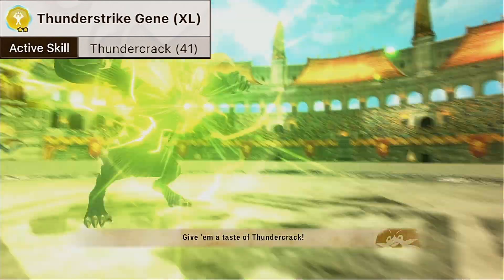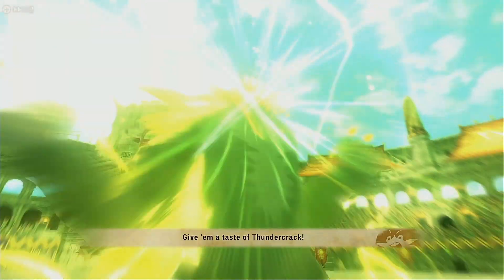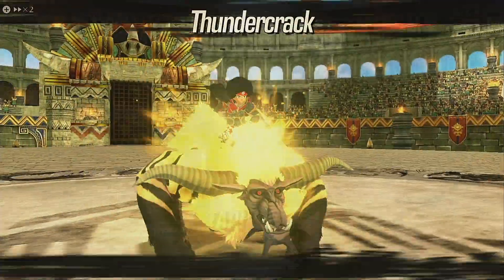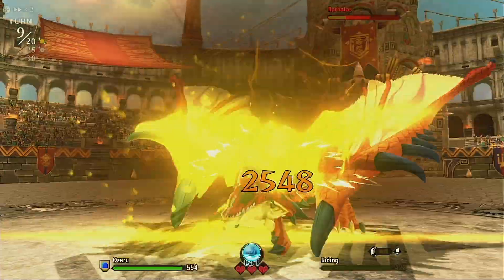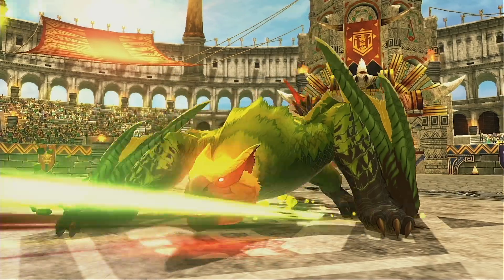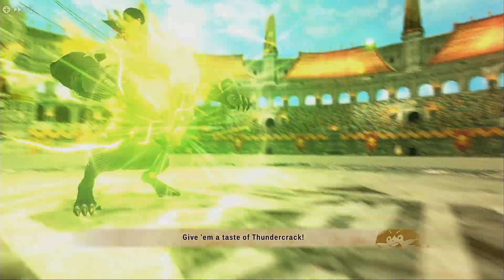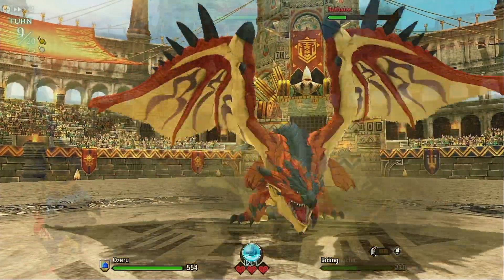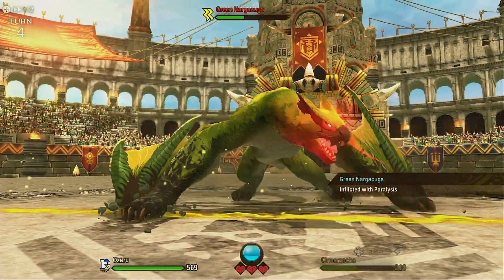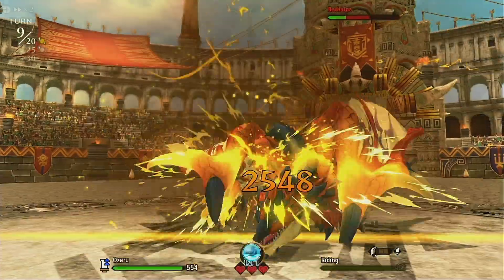The first attacking gene we have is Thunderstrike Gene XL, which is Thundercrack. It's a power move, has 114 power, hits all enemies, and has a 30% chance to cause paralysis for 3 turns. It's pretty costly, so if you want to switch to something cheaper, that's good too. Plasma pressure is pretty much the meta for Thunder Monsters, but it's up to you. This can be found on Rajangs, which is going to be a bit of a grind. Your best odds are getting it from an SR Woodlands or a Thunder Egg Den, but most likely you'll want to do Thunder since a lot of these genes are in the Thunder Egg Den as well.